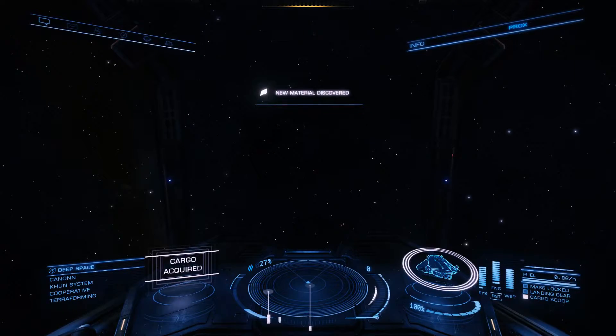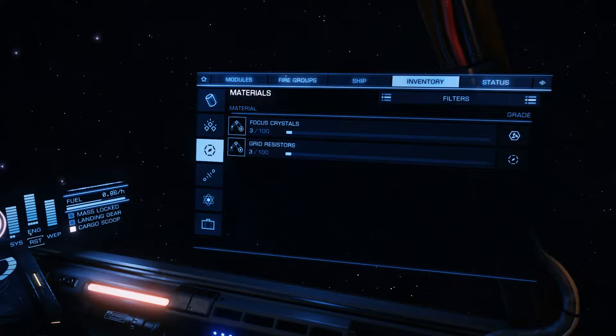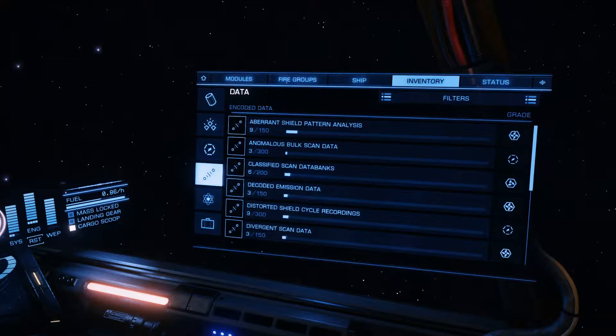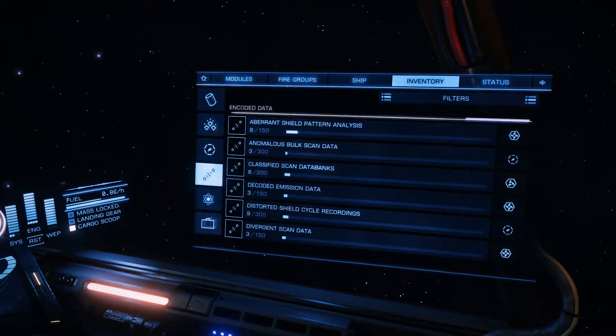Inventory — we got a... check this out, this actually goes into materials! I had no idea. Darn it, I'm such a noob. And then the encoded data goes here. This makes everything so much more interesting.